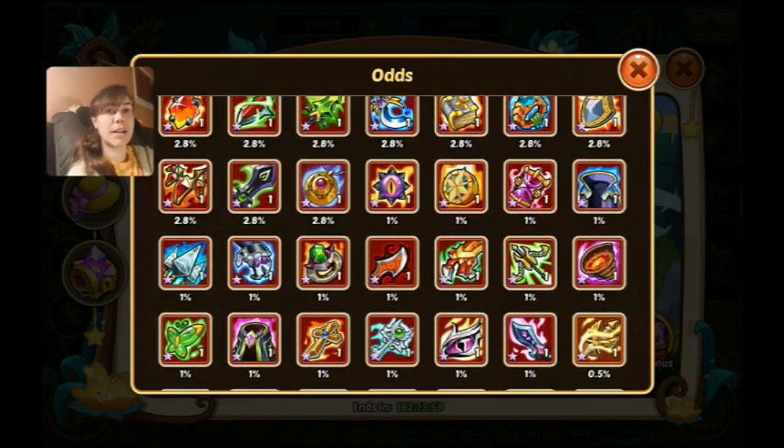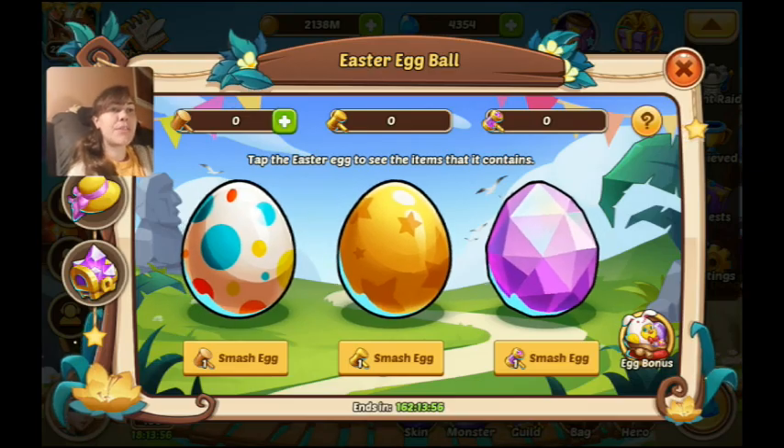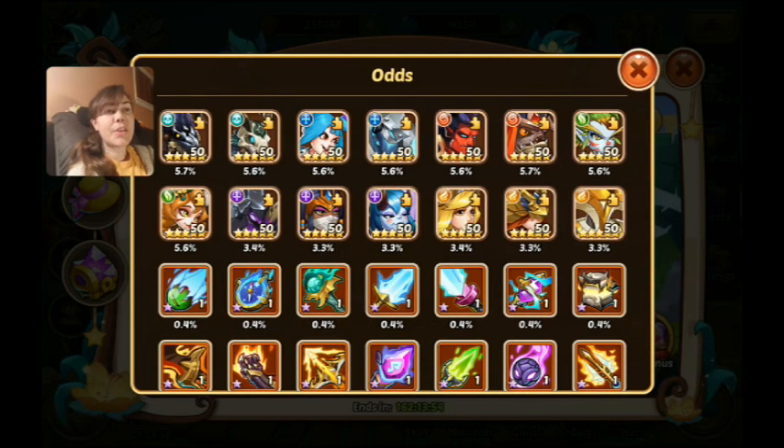In the diamond egg, they're giving us a chance at some of the more elite, top-tier heroes — like Horus, Penny, Unimax, the Last Yum, Carrie, Amen Ra, Ada, Garuda, Tara. I mean, lots of good heroes in here.